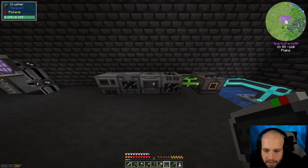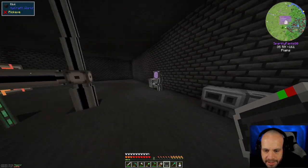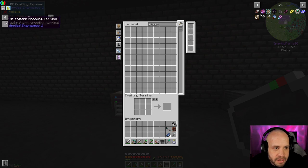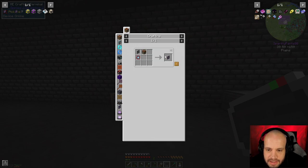We've got a bunch of stuff set up — these machines are giving us actual ore doubling now, which is nice. But now we need to automate that stuff. The first thing we need to do is a pattern encoding terminal — we definitely need this. That means we need an ME terminal, which means we need a dark illuminated panel, which we've already got.